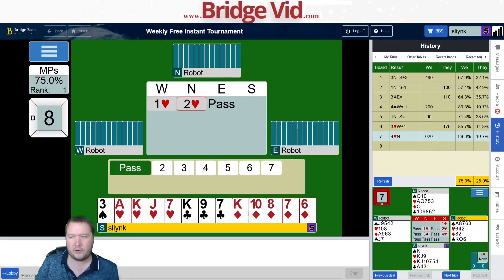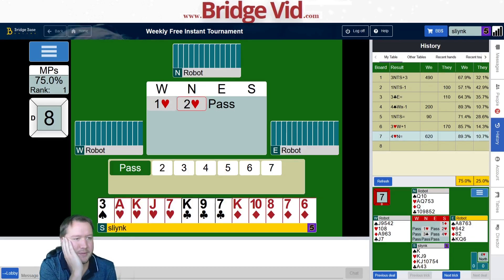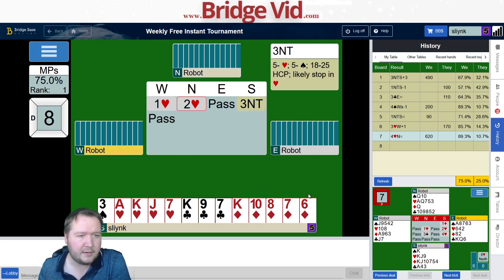Moving on to the final board — we're running at 75 percent. One heart, two hearts Michaels. This looks like I've got enough points for three no trumps — we've got 14 points total. We don't have a spade fit, I've got really good heart stoppers. If my partner has five diamonds, do I want to play in diamonds instead? I don't think I'd ever be bidding six diamonds, so let's just go ahead and bid three no trumps.